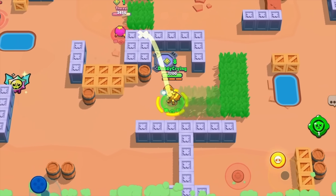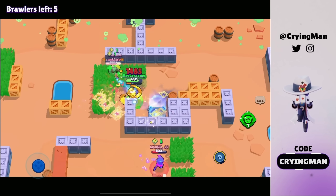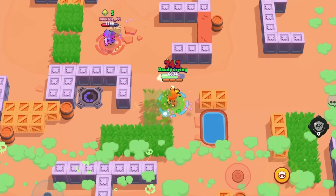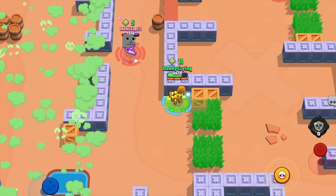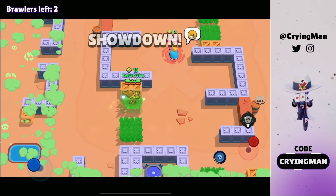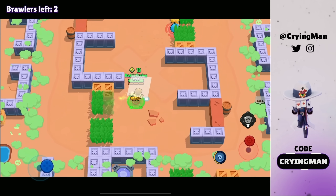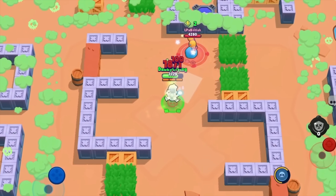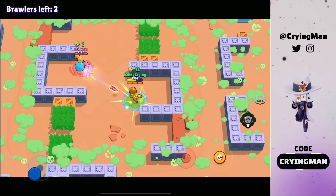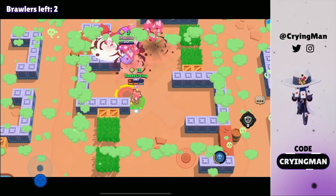We got three hot dogs so we're gonna pick those up. We can definitely get a kill on Sandy. So many teamers — they're gonna betray each other. I need to face this Shelly with the super. That Piper has a knockback gadget and super so I'm gonna stay behind the walls. Piper is pretty good here — got my super though. We can definitely get a kill.